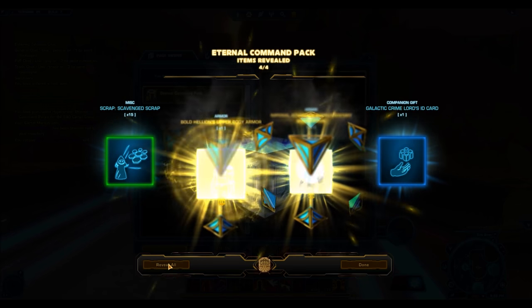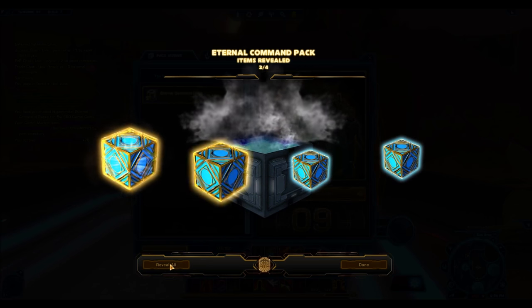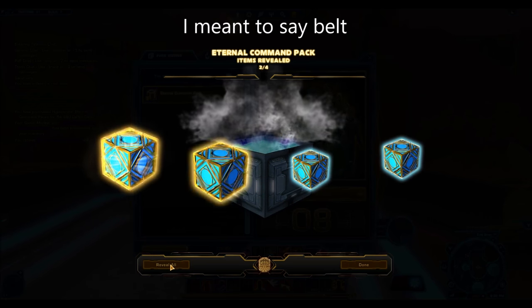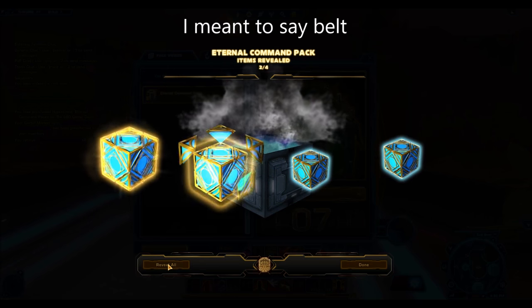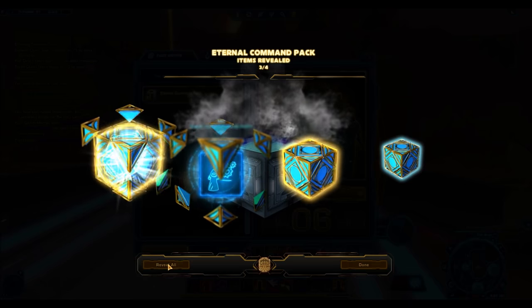Oh, here we go — gold! Wow, a double gold. Bold Hellion's upper body armor, and then the Imperial Admiral's Supplementary. I really wanted the Imperial Admiral's upper. The supplementary just contains the helmet, so that's completely useless. But there we go — we got two gold items. Hopefully we're going to be getting some more gold items out of this pack; I would hate for it to just be those two.